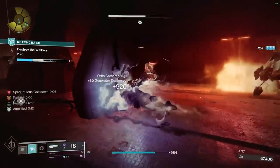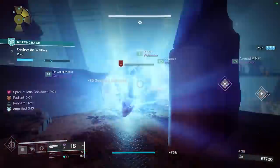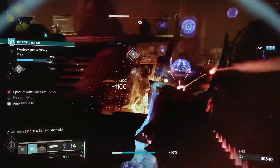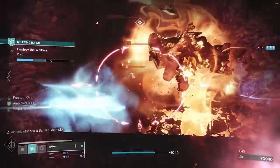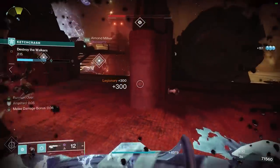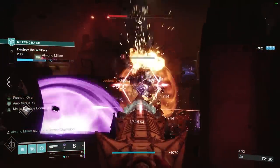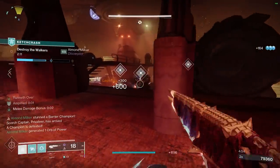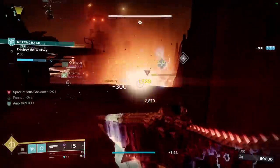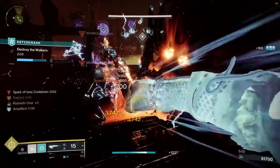I hope Bungie has some better way to get mods out. For the meantime, the best thing is literally every day, go check Ada-1. Pro tip: you can do that without even being in the game — just go to DIM, tab over to vendors, and it'll show what she's selling. You can also go to light.gg. Either way works.